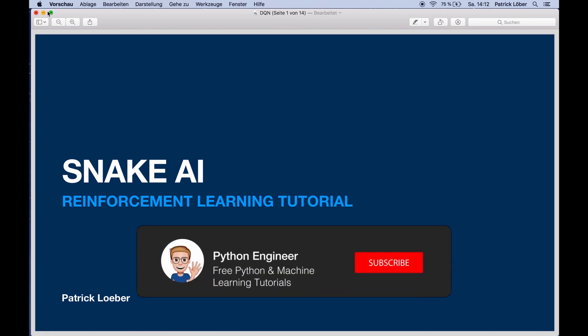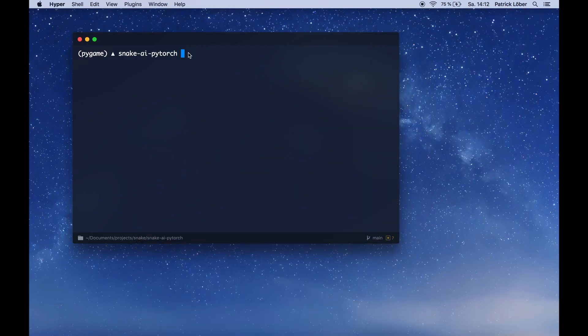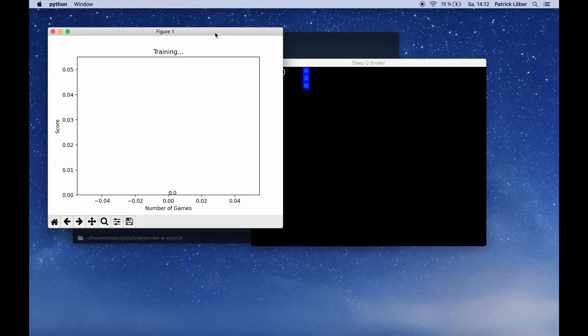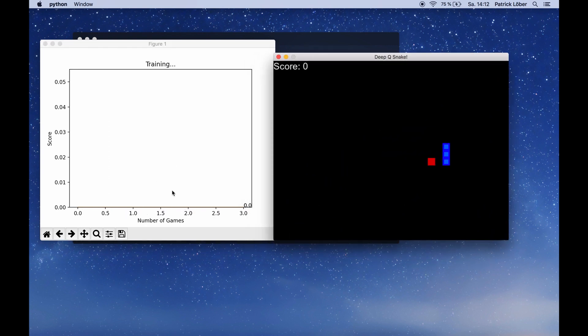Before we start, let me show you the final project. I can start the script by saying 'python agent.py'. This will start training our agent, and here we can see our game.